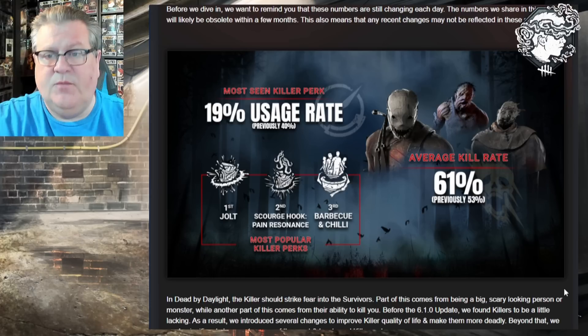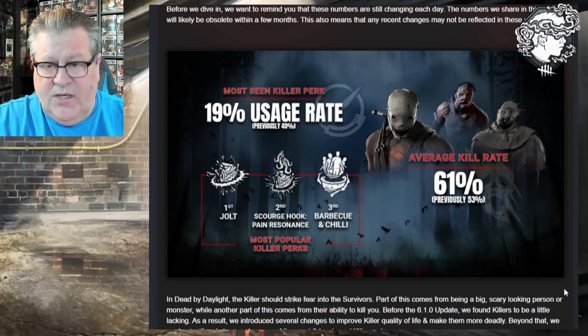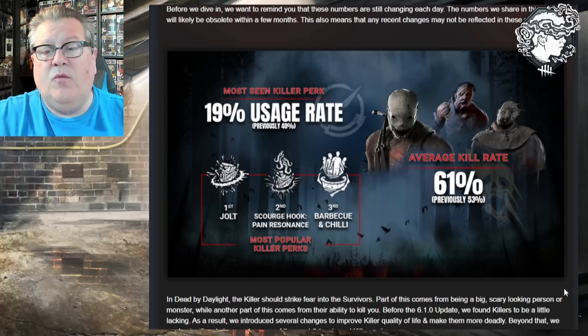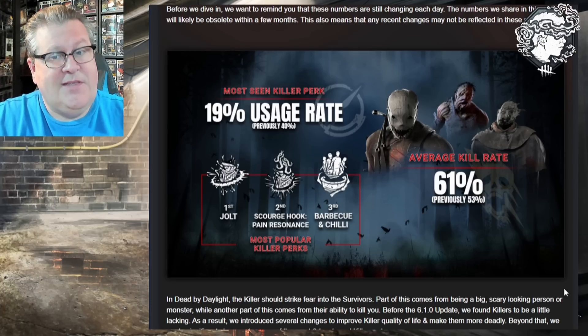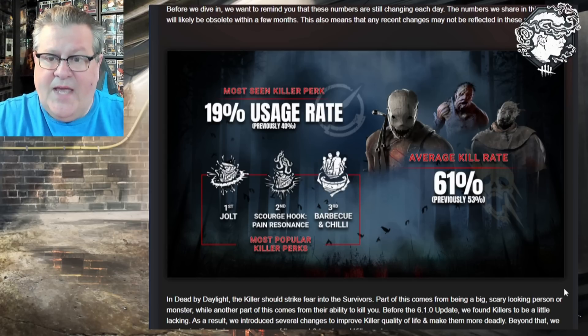Barbecue and Chili still gives you visual aura information across the map to see where your next target should be after you hook someone. We're seeing here that the average kill rate for killers is 61%, up from previously 53%. I think this is right around where the devs want to be — I saw an article with Dave Richard a while ago where he said they were aiming for 60%.